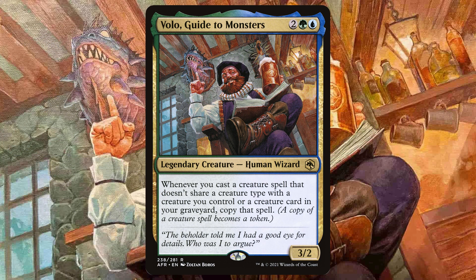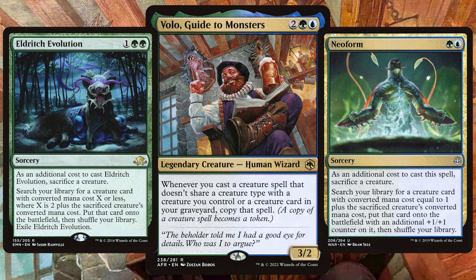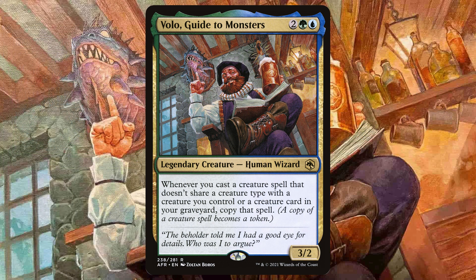Volo decks also go down that pod route — sacrifice a creature, tutor through your library and cast another creature of your choosing, triggering Volo and going copy galore. A great commander and one that Mean Master Steve has brewed to perfection too.